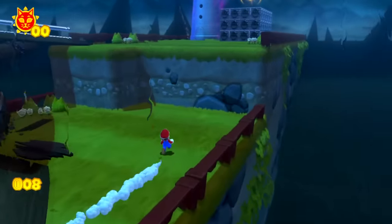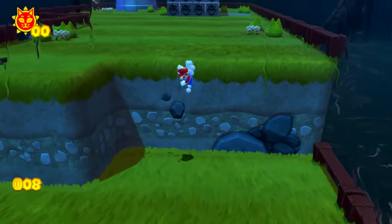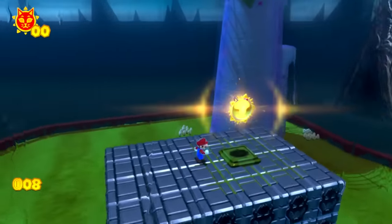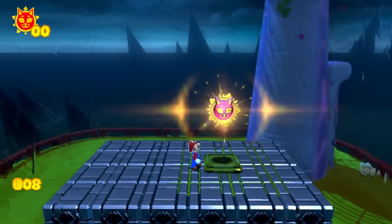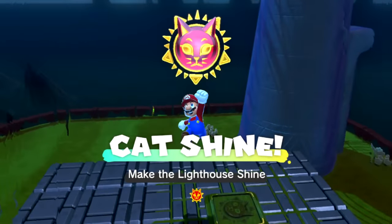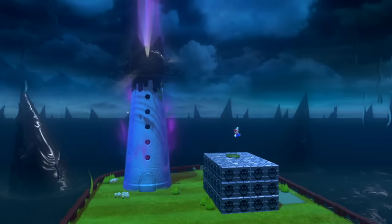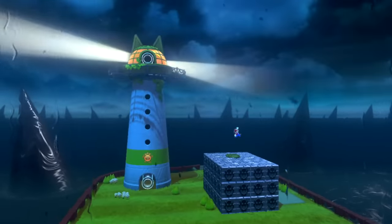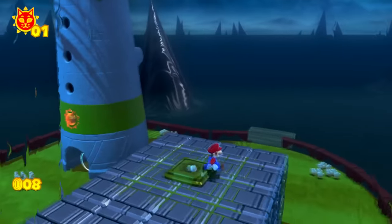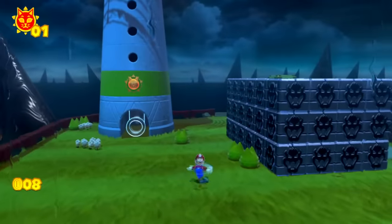Now that we've gotten this first cat shine that we added to the game, I wanted to see what would happen if we got the normal first cat shine right now. The lighthouse lights up just like normal, and we see this cutscene play out where the lighthouse lights up — but there's normally a cutscene of Bowser running away here. Since Bowser has already run away, we're free to move around and that cutscene doesn't play.